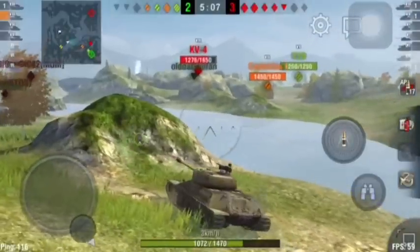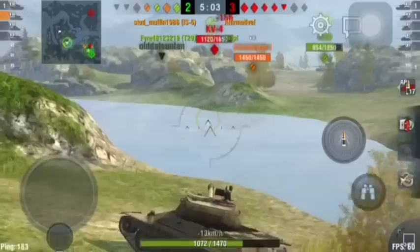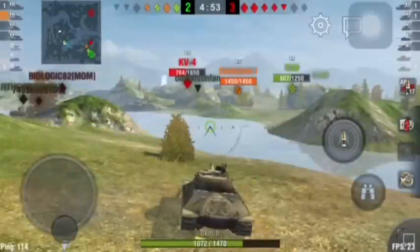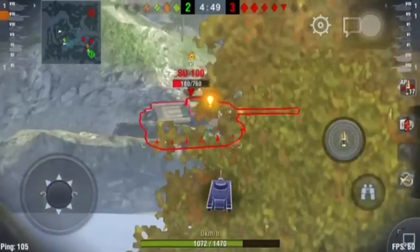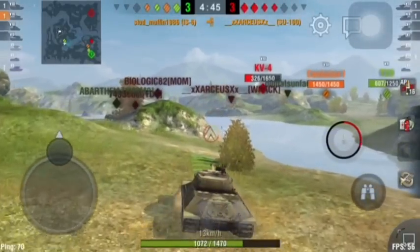Even though I could have moved up to the right and helped my friends out with that KV-4, I knew there were two tanks I hadn't seen yet. I wasn't sure if they were flanking or coming from behind, so I wanted to protect my friends in case they appeared behind us. This also goes along with not tunnel visioning and being aware of your surroundings.